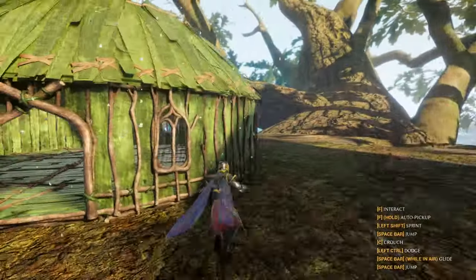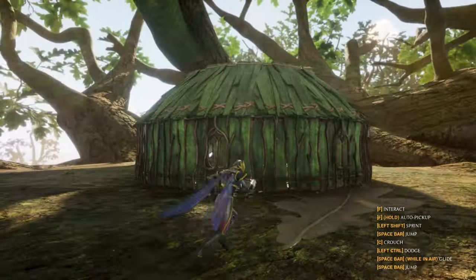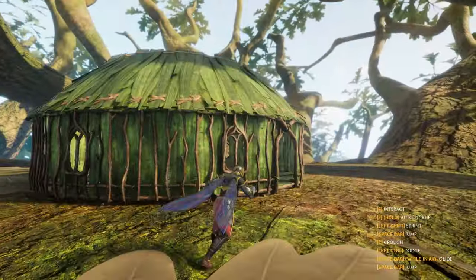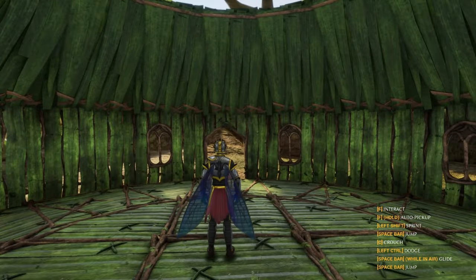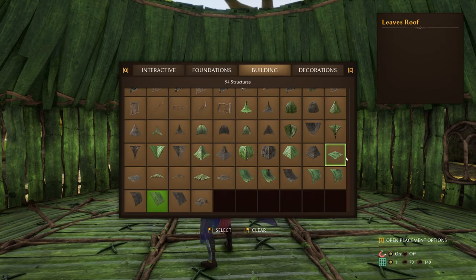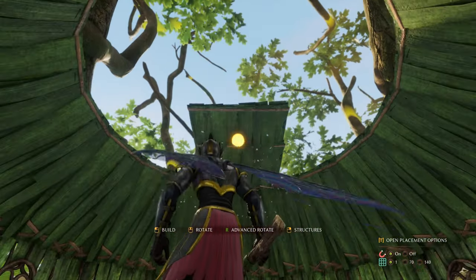Go outside and check, make sure that looks okay - yeah, that looks fine. I don't know why I jumped there. Alright, back inside, and now we're going to do the roof. We shall grab the Leaves roof and let's go across.